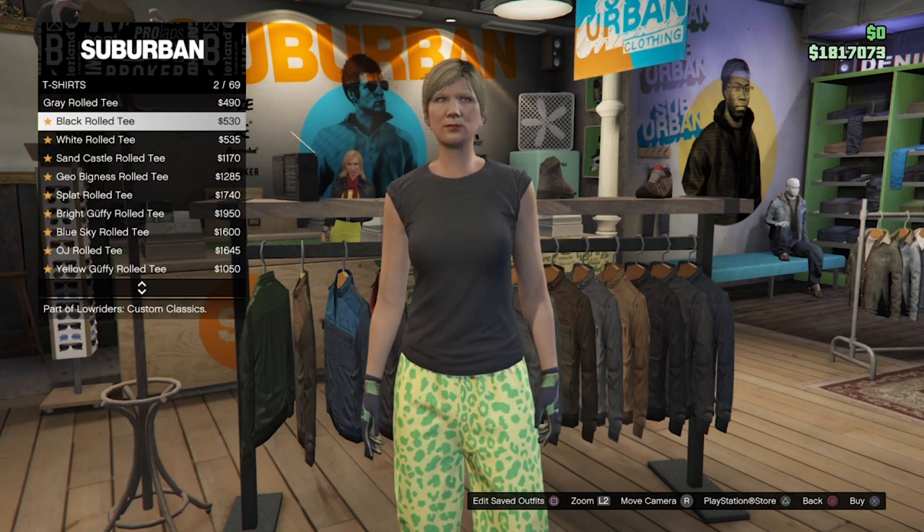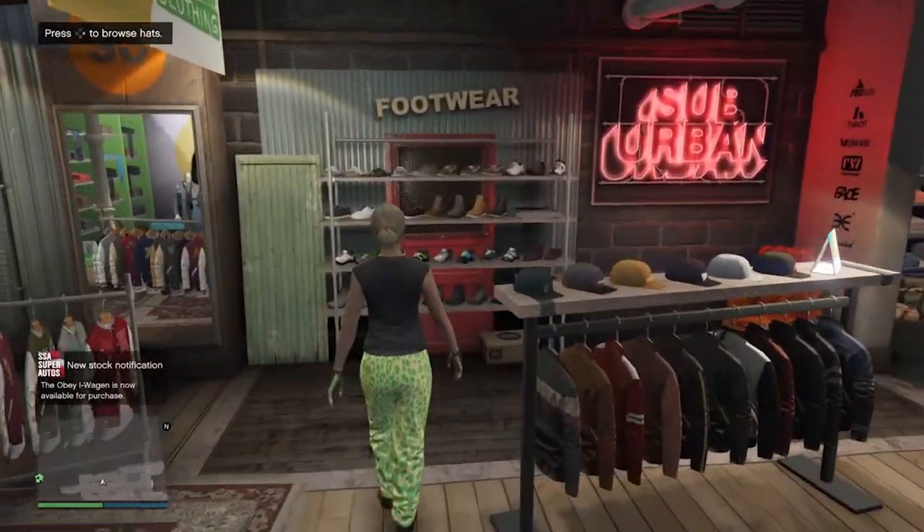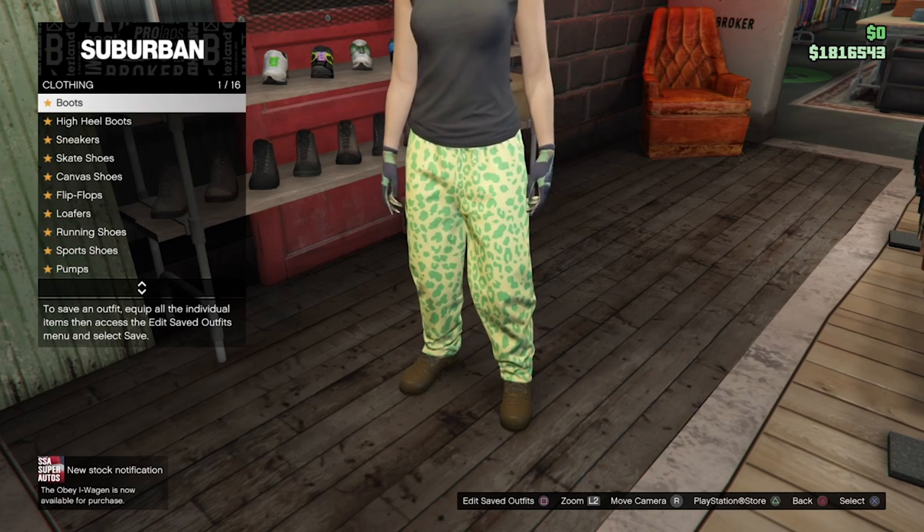Once you have purchased the shirt, head over to shoes, go into boots, and select the chocolate slack boots. You should already have this purchased, considering we did buy this for the first outfit.